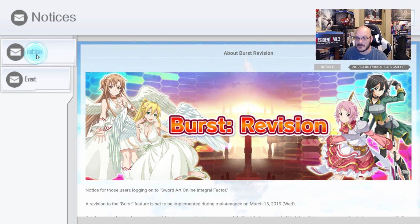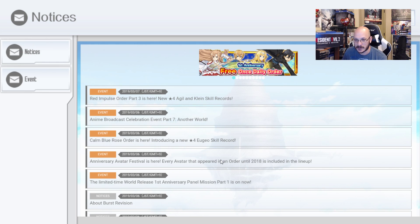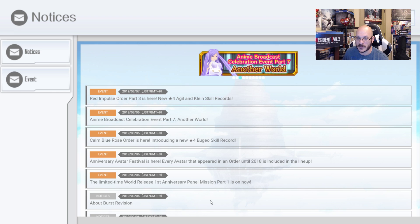Maybe they'll release another burst banner when that drops — I could actually see them doing something like that. If they do and I have Arcana, then I'll summon on that burst banner. Otherwise, that's not going to happen.